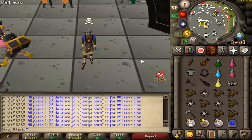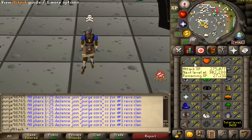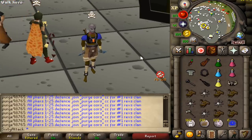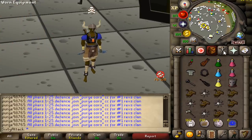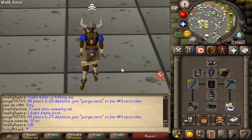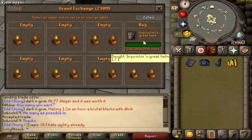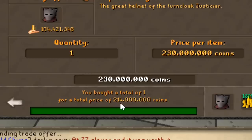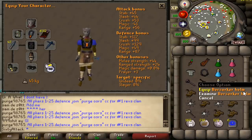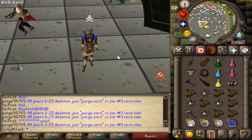Welcome to today's video. We're going to be PKing on my friend's account, which is a maxed 60 attack zerk at 93 combat. These accounts are called zerk builds because of the berserker helmet, but since the release of Nightmare, that has all changed. We now have a new best-in-slot item: the Inquisitor's great helm, which gives a plus four strength rather than the plus three from the berserker helmet.